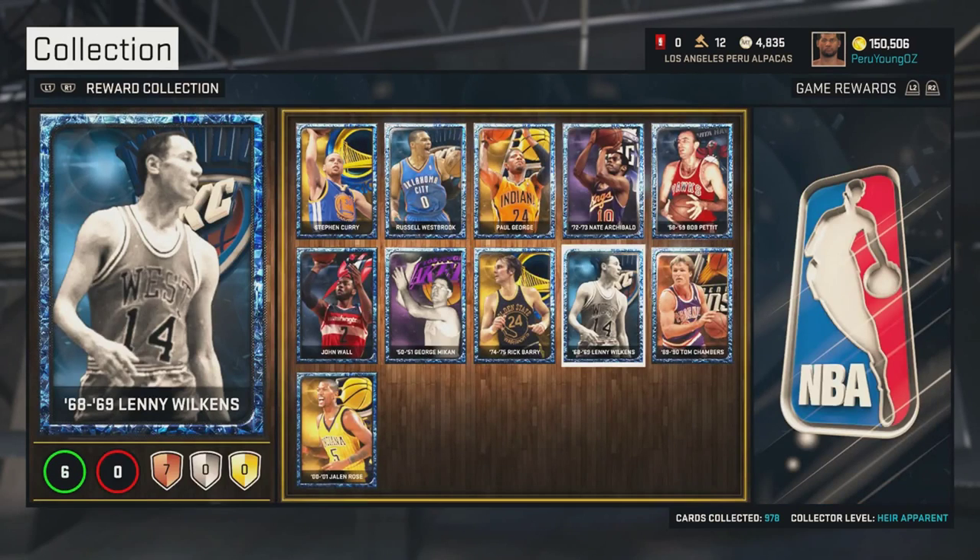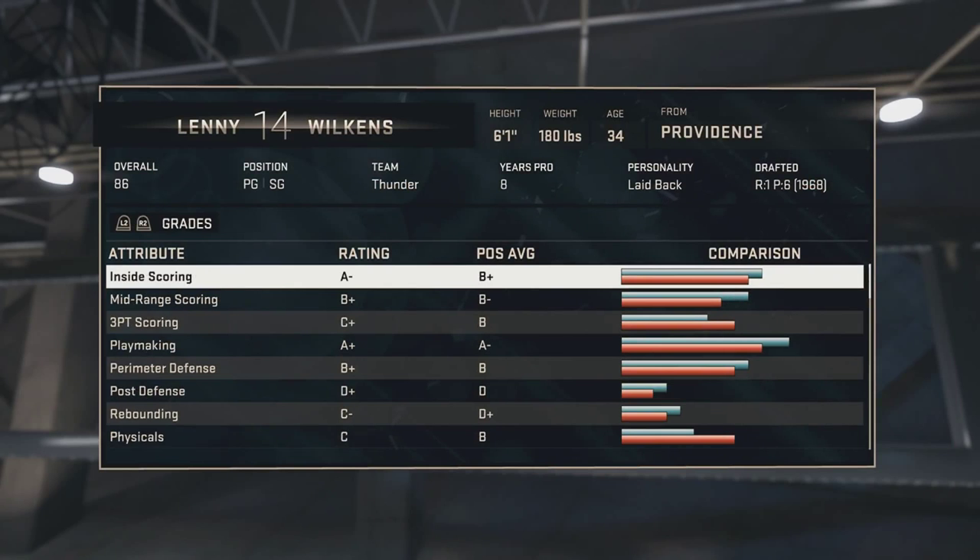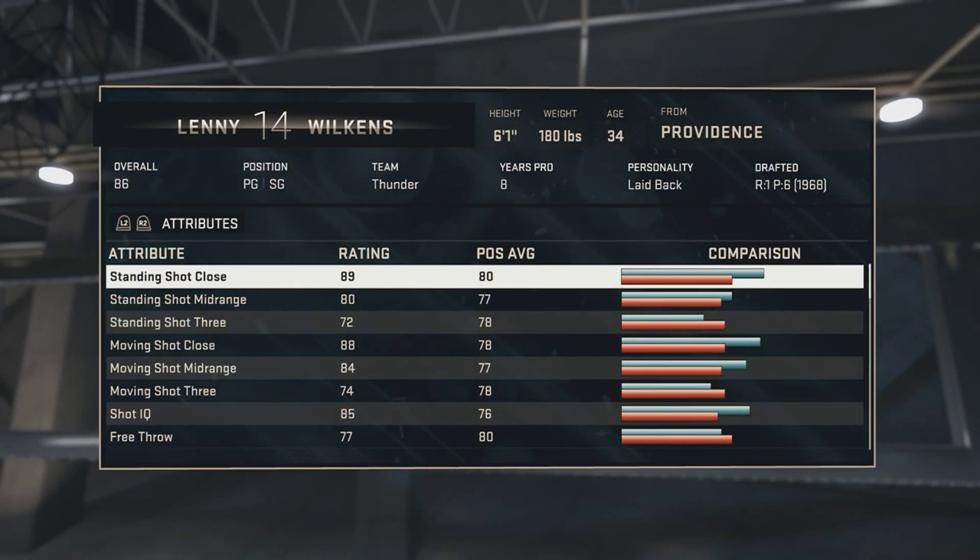His design looks pretty cool — he's from the '68 to '69 era, shown in black and white. He has a jersey that says 'West,' so it looks pretty retro and old-school. He's an 86 overall and plays point guard slash shooting guard.